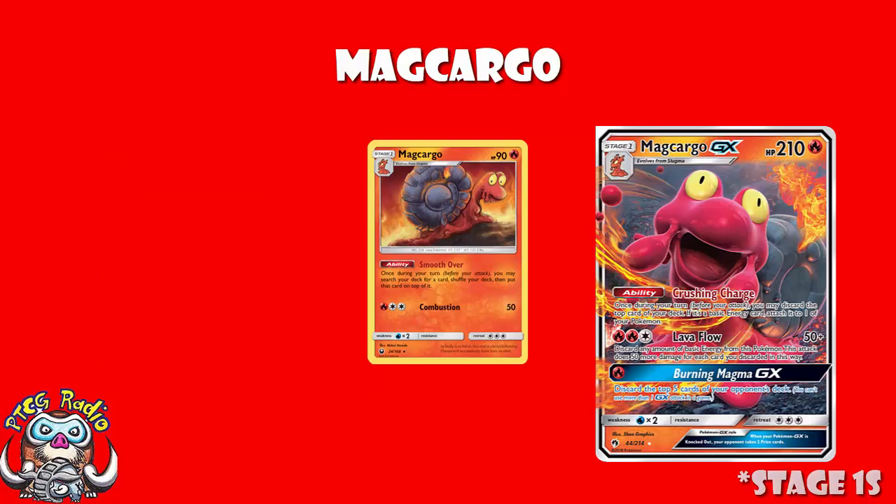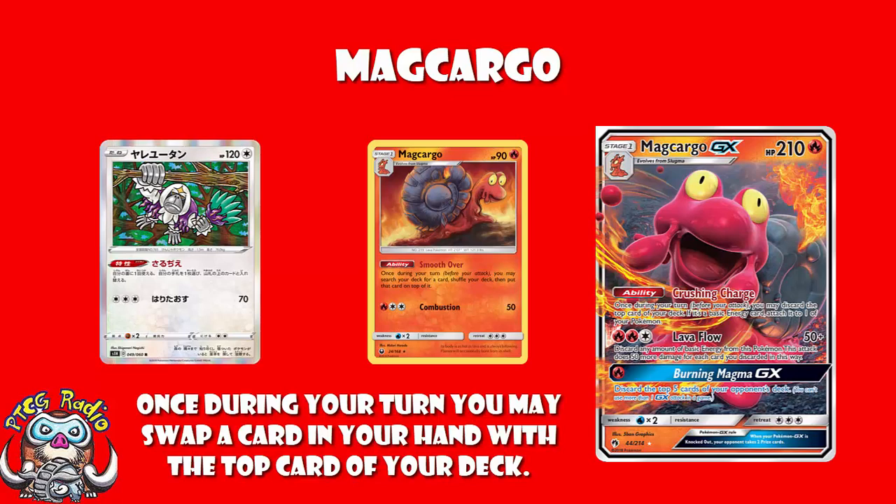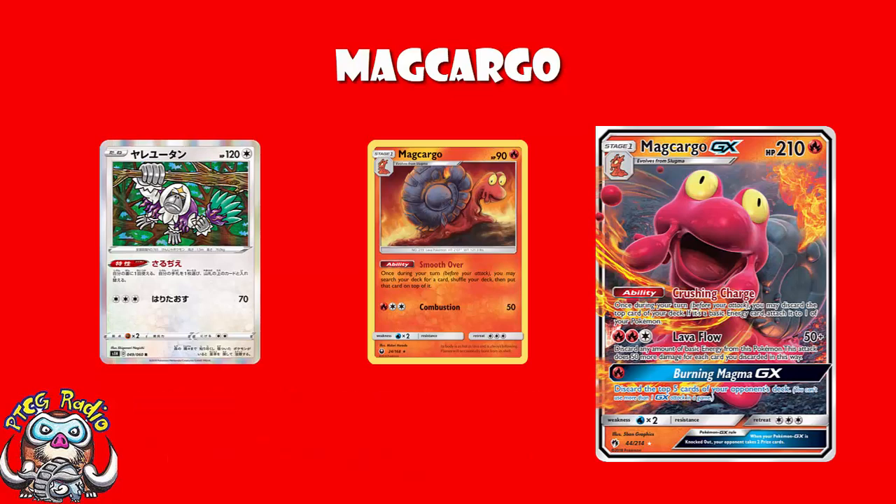But then, ladies and gentlemen, we have got the new Oranguru — and this really does make a gigantic difference. You see, the new Oranguru from Sword and Shield, which has been popping up in a lot of decks we've been looking at, has a rather phenomenal ability whereby, once during your turn, you may swap a card in your hand with the top card of your deck. So as long as you've got a fire energy in hand, you can put it on top of your deck after drawing a card. You essentially gain a one-card advantage while guaranteeing that you hit with the ability on Magcargo. And now, all of a sudden, you still play the Magcargo from Celestial Storm — of course you do — but a little bit of pressure has been taken off here, and that helps massively.